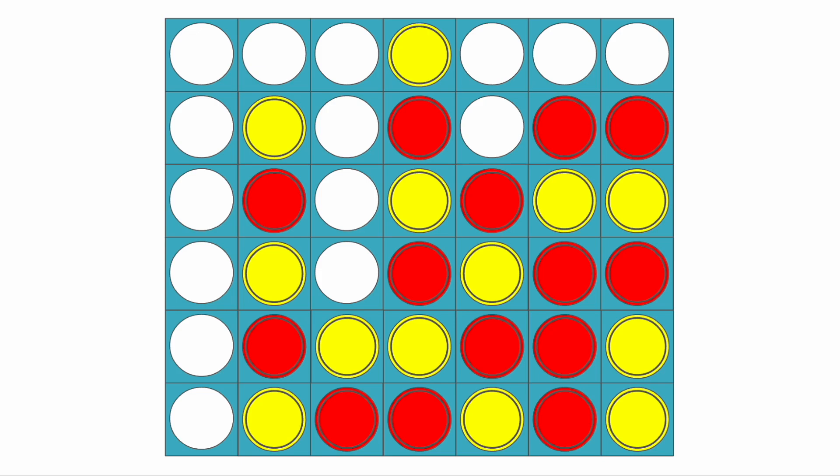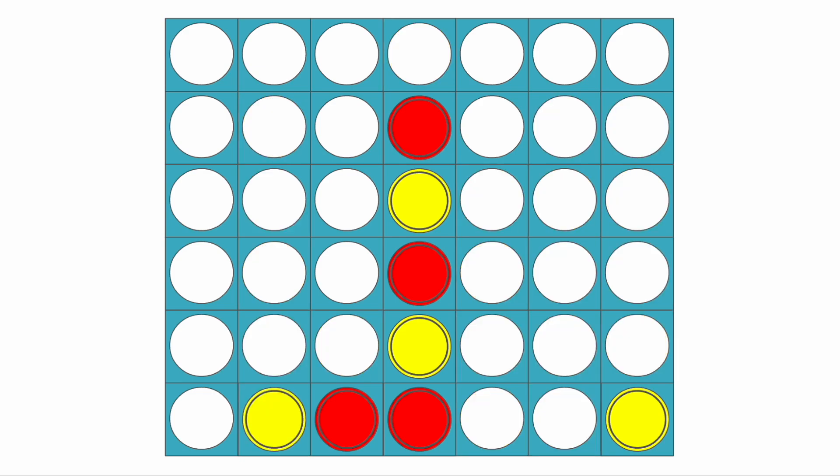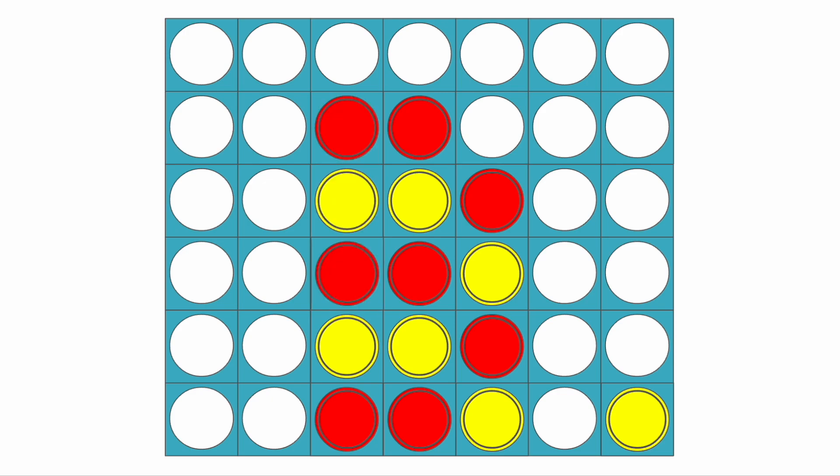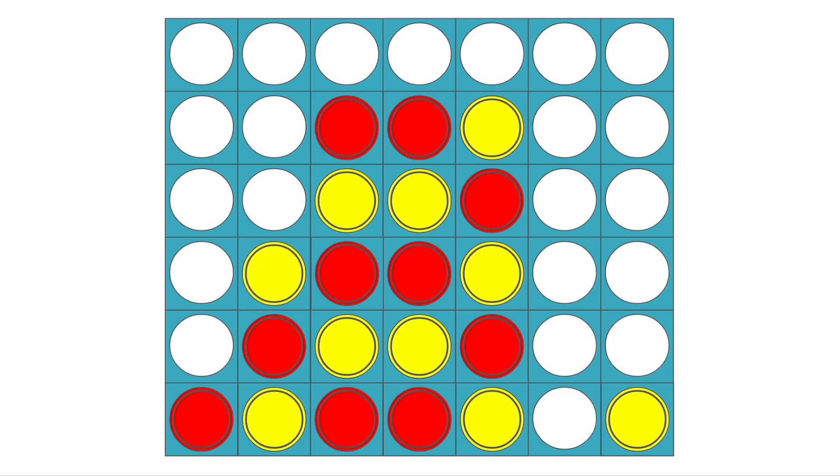Going back to this situation, if instead of yellow going here, yellow went here, then red can build up this column. Yellow has to move here to prevent red from forking them on this side. So yellow goes there, and then red can build up this column now. Yellow wants to move here to block the fifth row, but red can still win for themselves by playing here and then building up this column. Yellow's going to keep going on top of them to block the odd row threats, but they can't block all of them because red's going to go there.